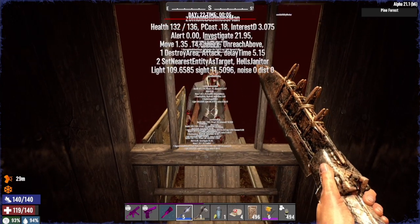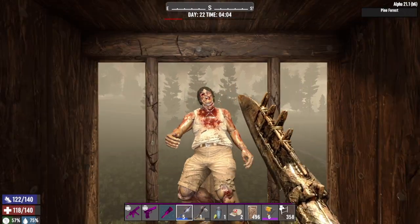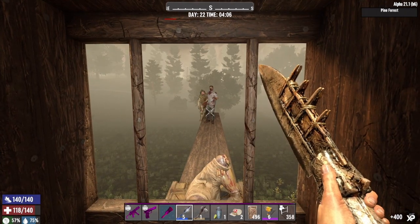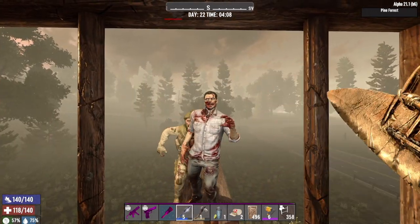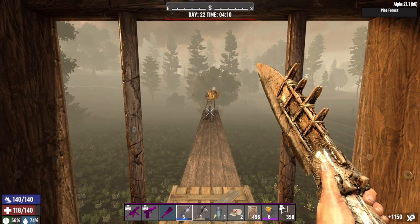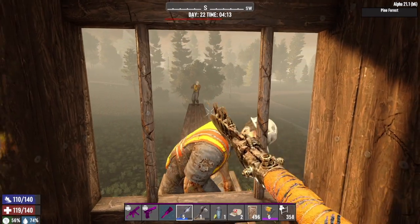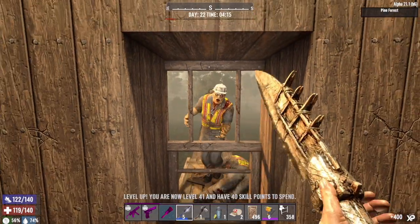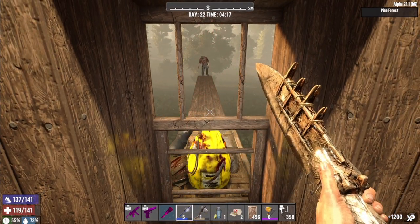Morning has broken. We're clearing up a few stragglers — they've all reverted to normal walking speed, which is calmer. As long as there aren't any ferals in the mix we're fine. A few more blocks broke throughout the night; the front bars took a bit of a hammering, but the base is still standing and most of the zombies are dead.